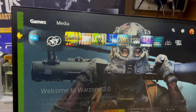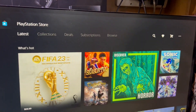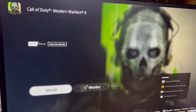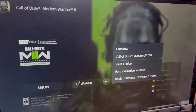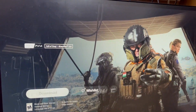For this, you just need to go to the PlayStation Store, or you can search for Call of Duty Modern Warfare 2 and go to that option. You can see it says 70 dollars — just click the three dots, and when you click that, there is an option for Call of Duty Warzone 2.0.